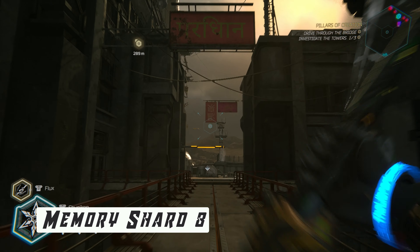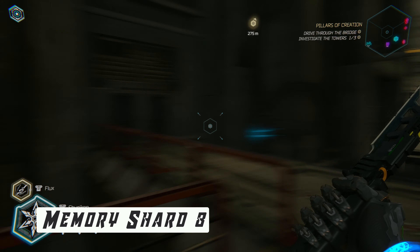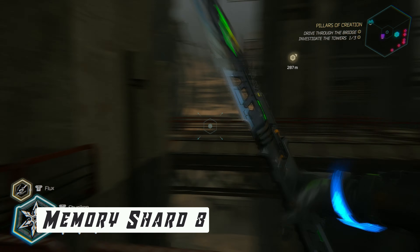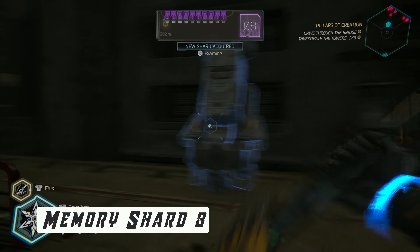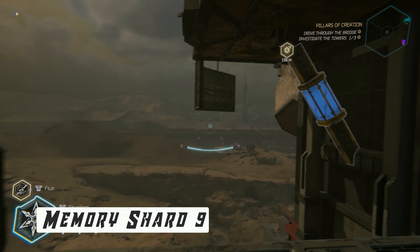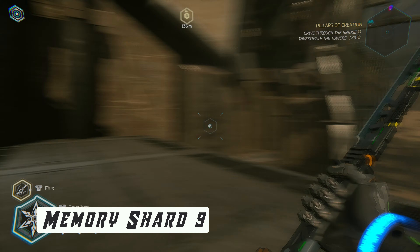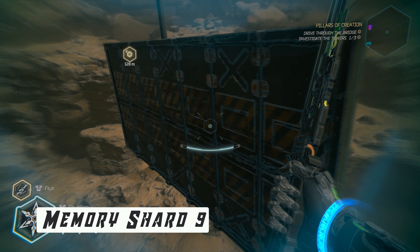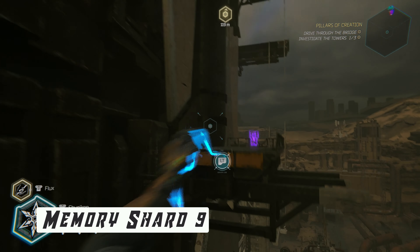Collectible number 10 is close by. Grapple over to the walkway and go to the right before you hop over. Go to the right again, and opposite the augmentation station you will find the shard. Collectible number 11 is yet another shard found as you are up on the second tower. After you destroy the holding of the platform, turn immediately around, wall run twice, and grapple towards the shard.